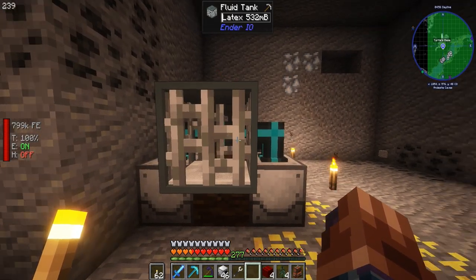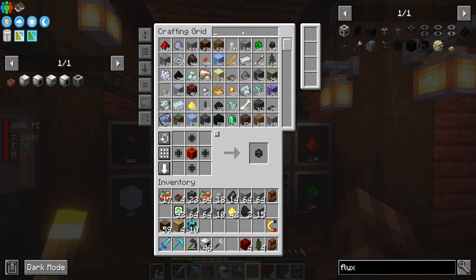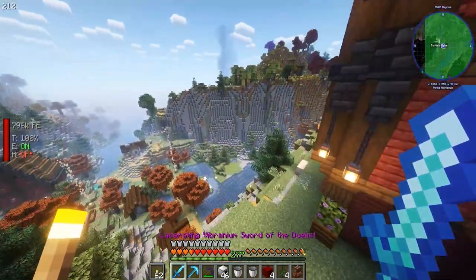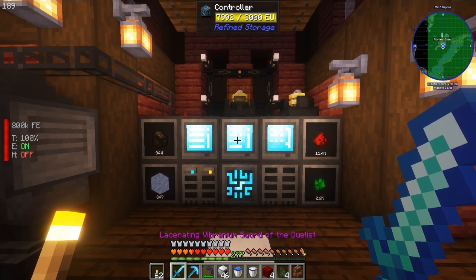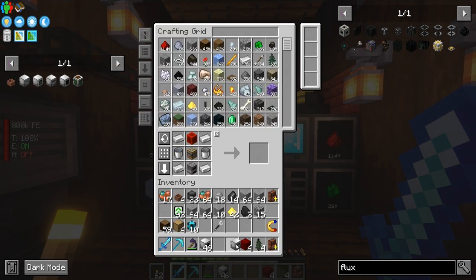We need to pull the fluid out. Now it should be filling up — look at that, we got half a bucket of latex already! We do in fact need a bucket of latex. I'm gonna grab two buckets because we need one for latex and one for just normal water — high quality H2O. We got one bucket here, so let's do slash home.